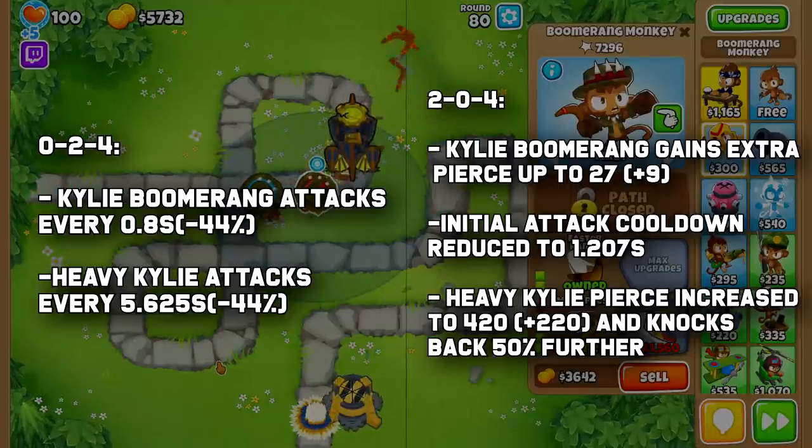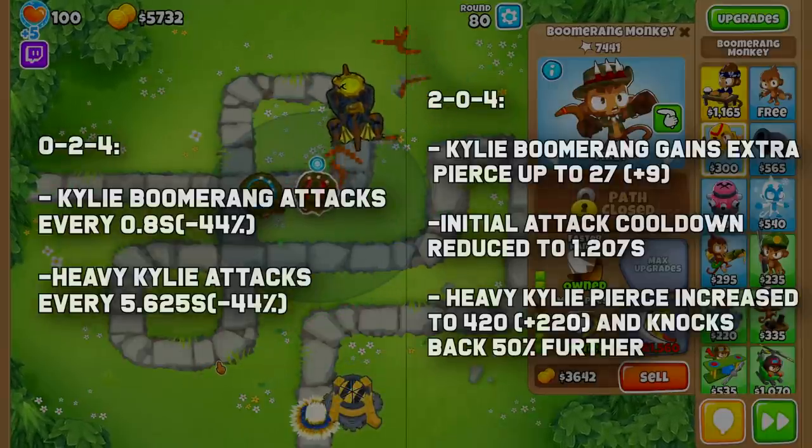This is compared to the 024 Crosspath where both of its attack cooldowns get reduced by 44%, meaning they get thrown almost twice as often.